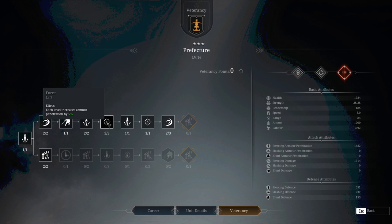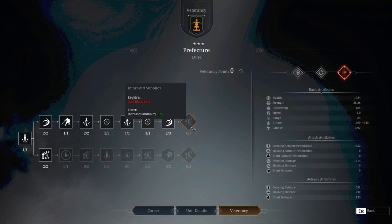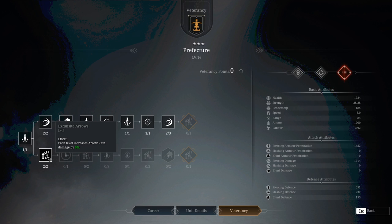You're getting fire increases, armor penetration, damage versus infantry, extra range, more rate of fire, and some piercing damage on the top line. I didn't take the last point in piercing damage or the additional 20% ammo because they've already got quite a lot of ammo at 1200. Instead I increased the arrow rain damage by 16%, and that seems to be quite a key change that's made this unit really start to come into its own and do more damage than I really thought was possible for this unit.